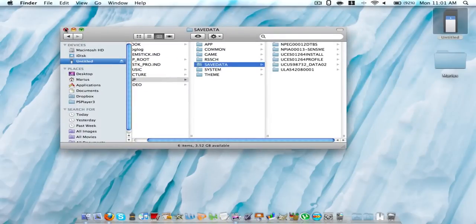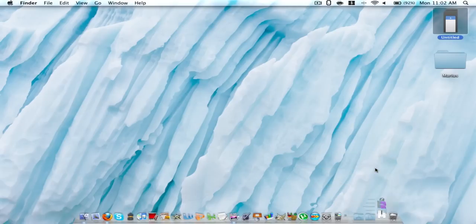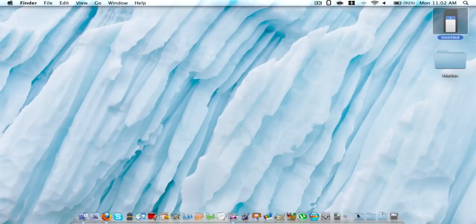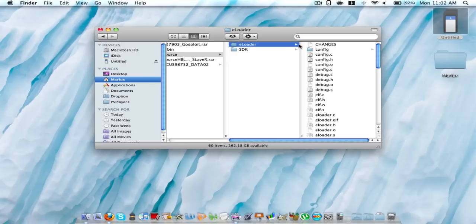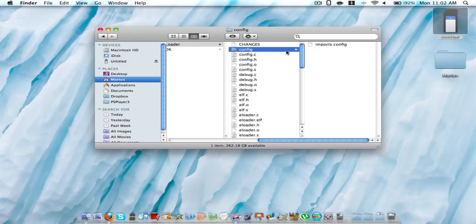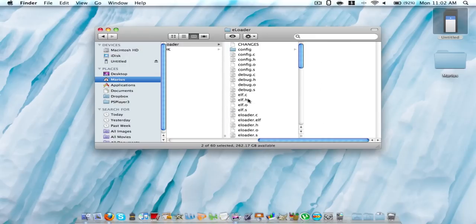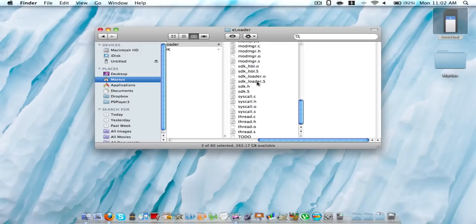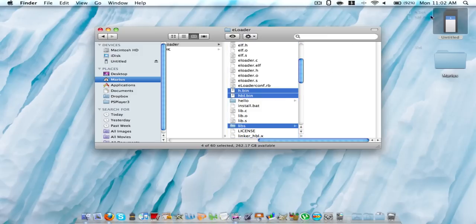That's where you need it. Now you're going to go for the Half Byte Loader. Extract it. Here's the source folder. You're going to get all the files from the eloader folder: you're going to get config, you're going to get h.bin, and you're going to get hbl.bin. And then there's a libs folder — L-I-B-S. You're going to copy all of those into your PSP folder.